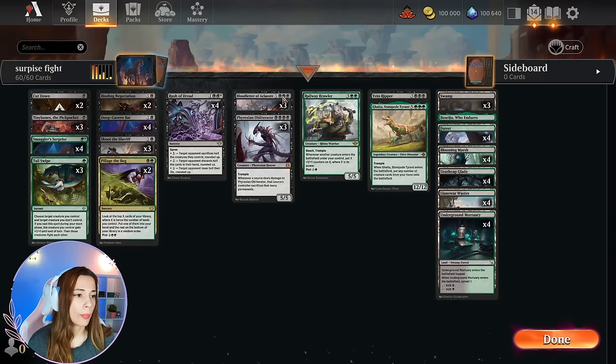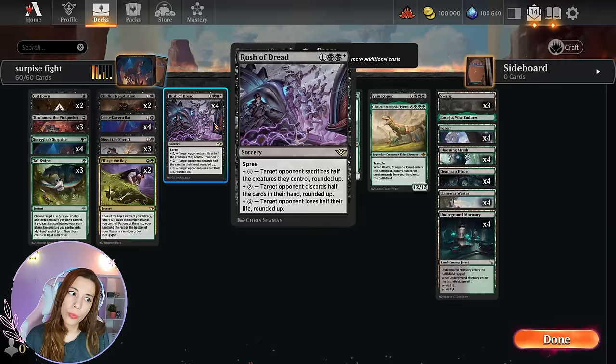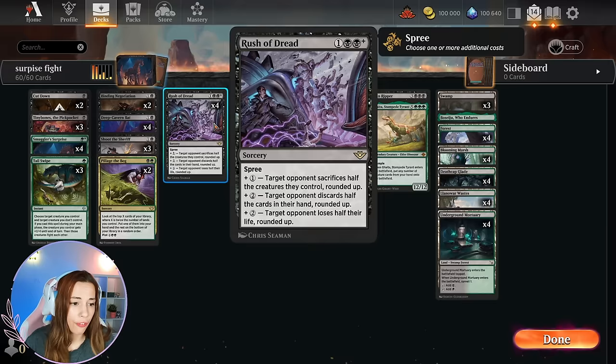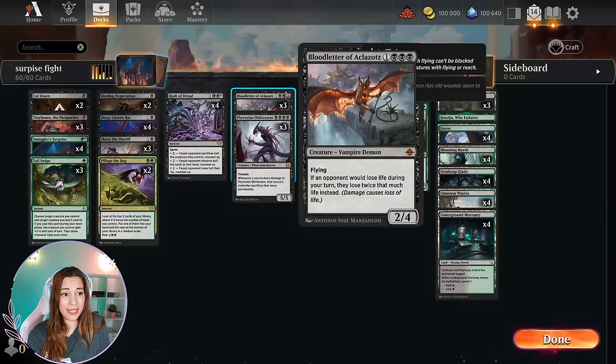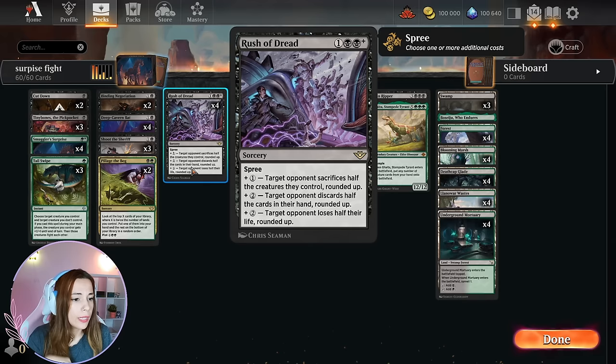We have one more combo. First you need to have Blood Letter of Aclazotz — four mana — into play. With that card, if an opponent would lose life during your turn, they lose twice that much instead. Then Rush of the Dead costs three mana, and paying the second additional cost for five total, the target opponent loses half their life rounded up. Because of Blood Letter of Aclazotz they lose half again, so they're dead. It's a combo — if you get these two cards together and it resolves, they're dead.